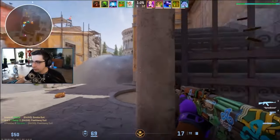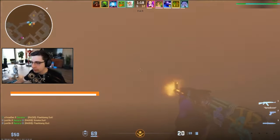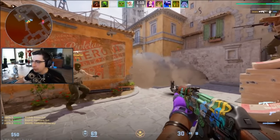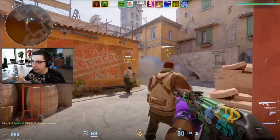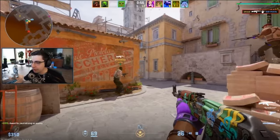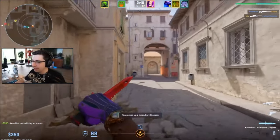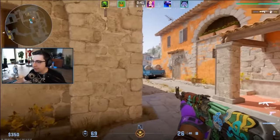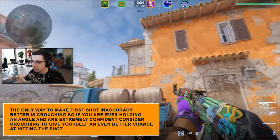The AK and the Galil share a movement speed of 215 units per second, which is pretty average but very slightly slower than the other rifles. Moving and shooting with any rifle, but especially the AK, is not and will never be an accurate strategy. If you want to accurately use any of the shooting styles covered earlier, you must master counter-strafing. When you let go of a key, there is a slight moment when you're still moving before you come to a complete stop — if you try to shoot in that moment, you will be inaccurate. To counteract this, simply hit the opposite directional key right as you let go of the first key. Every gun also has a certain amount of first bullet inaccuracy, and the only way to improve this is by crouching — so if you're ever holding an angle and are extremely confident, consider crouching for an even better chance at hitting the shot.